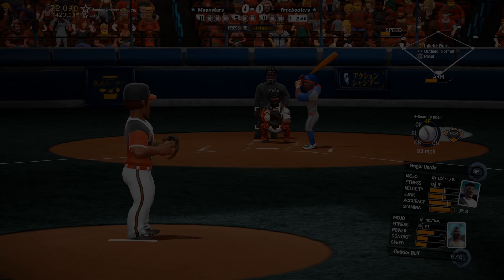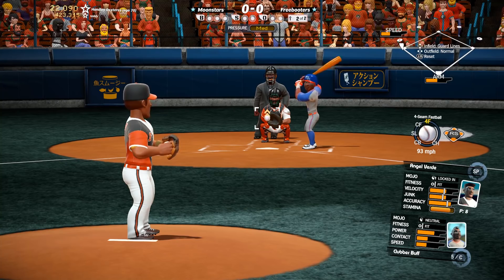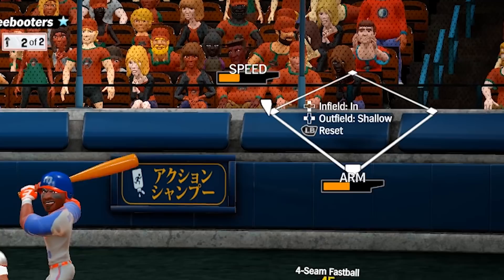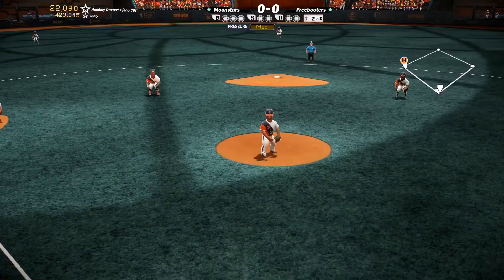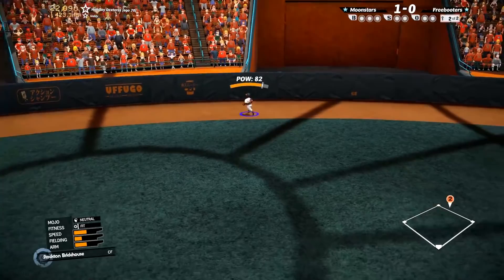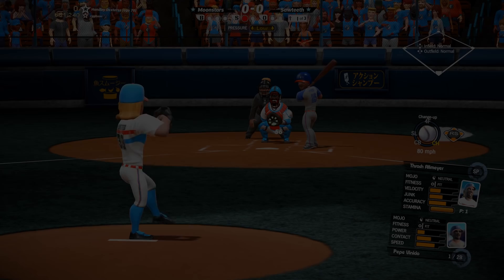We've mentioned things like double switches and defensive position swaps in previous videos, but something we've added since is strategic defensive positioning. We don't want you to necessarily have to think about defensive positioning too much if you don't want to. Obvious defensive positioning changes, like bringing your infield in when the winning run is on third base, will happen automatically. More aggressive defensive positioning changes will be up to you to make, overriding that default behavior.